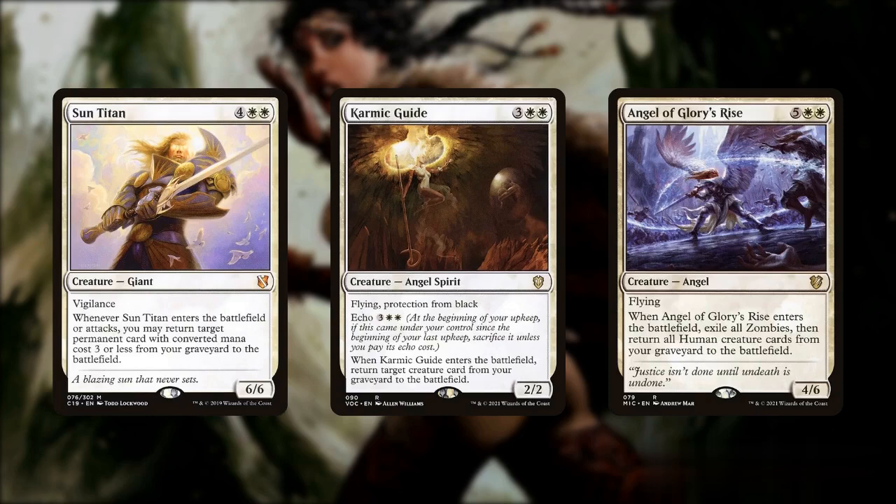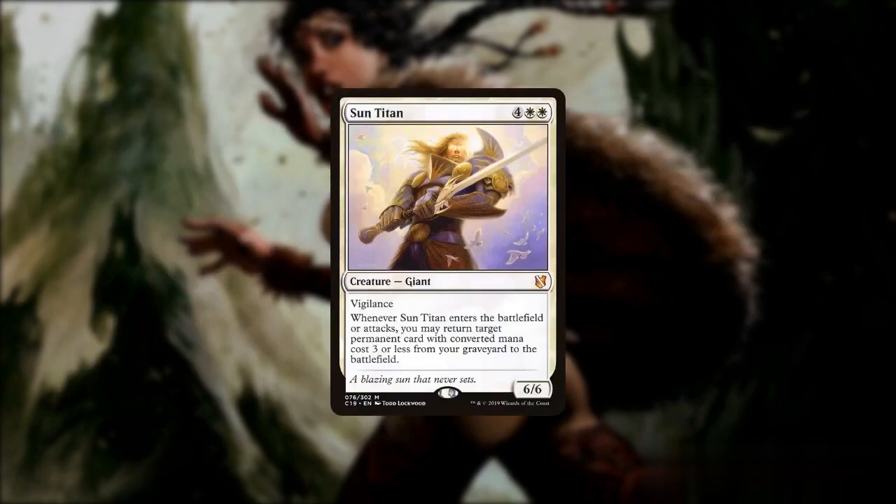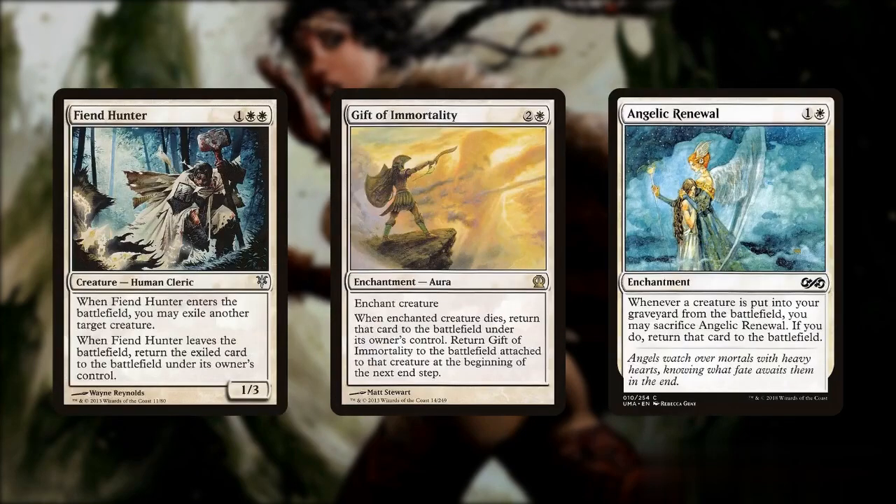However, these creatures have the flexibility to combo off with other cards other than Safi, making them very valuable. Sun Titan can work well with either Fiend Hunter, Gift of Immortality, or Angelic Renewal, as the Titan can bring any of these cards back on ETB, allowing us to create a sacrifice loop.